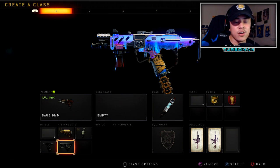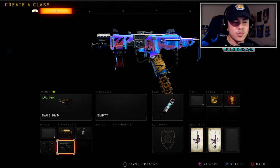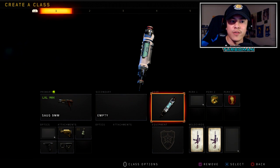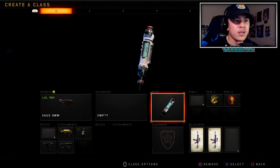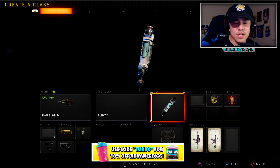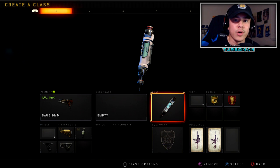Quick draw is going to help you aim in so much faster when you're in your strafing movements — it helps you aim in on opponents and fire a lot faster, especially when coming from a sprint. Pairing that up with Gung-Ho definitely gives you the upper hand in gunfights. Then I'm using Stim Shot — this is personal choice. When playing aggressive you get into more frequent engagements, you might be outnumbered, and nothing's worse than being one shot and trying to run away, so Stim Shot is definitely a lifesaver.